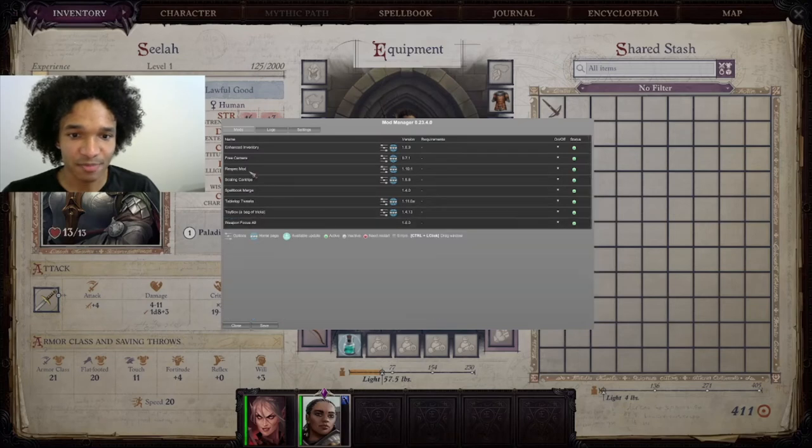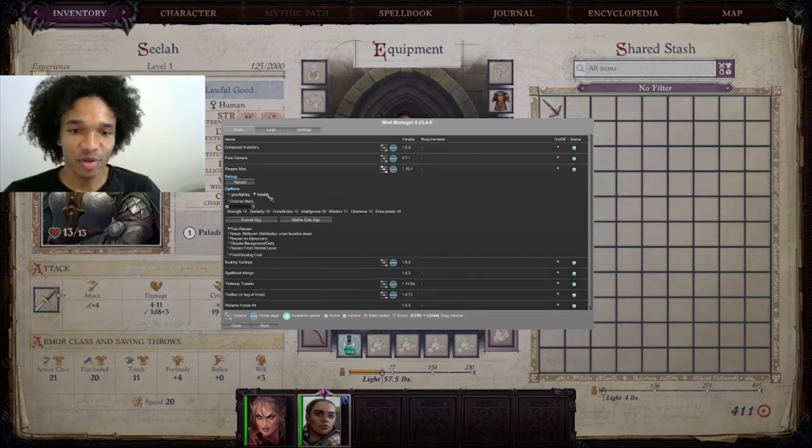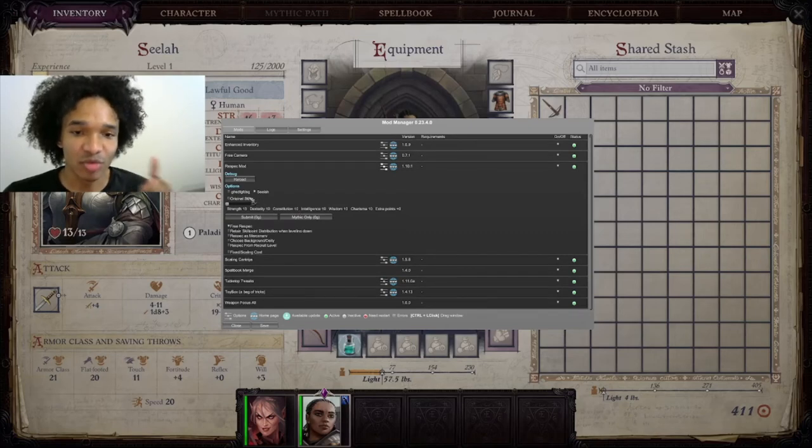This is how to respec your character. It's really important to make sure you have the right amount of build points — 25 is the base. If you keep it at 0, they'll respec with 0 skill points. I also have Free Respec clicked so I don't have to pay money every time I respec. I always do Retain Portrait and Retain Voice for my character. I don't really ever respec my main character because once I do it at the beginning, I'm fine. Once you click Respec, it goes back to the character creation menu. Make sure you click Original Stats for companions — if you don't, they'll have none of their stats. I always like to just have them have the original stats and free respec.